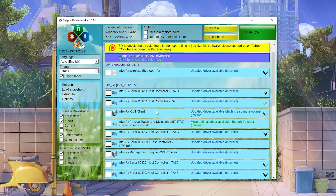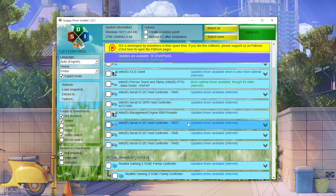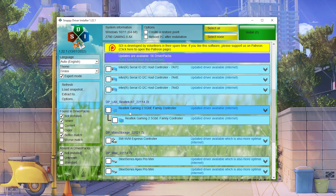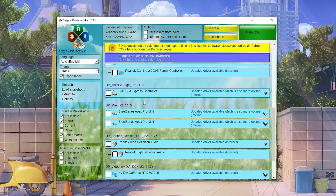Sometimes those are outdated, which causes issues on your PC. My Realtek Net Gaming family controller — which is basically for my LAN connection — and my SteelSeries Apex Pro Mini drivers are actually outdated on my PC.